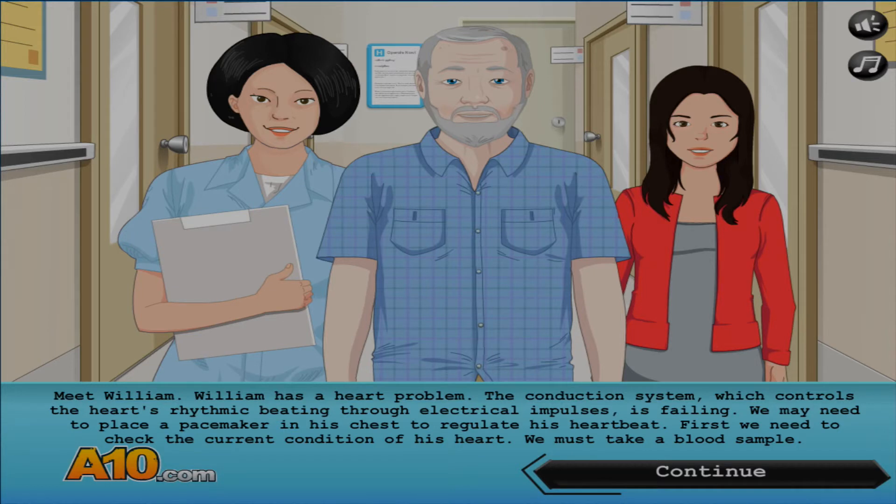William has a heart problem. The conduction system, which controls the heart's rhythmic beating through electrical impulses, is failing. We may need to place a pacemaker in his chest to regulate his heartbeat. First we need to check the current condition of his heart. We must take a blood sample.